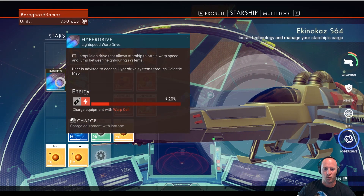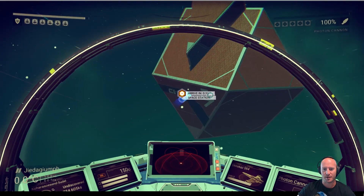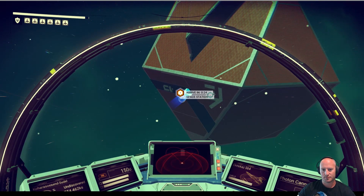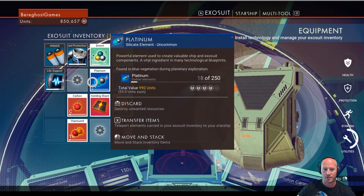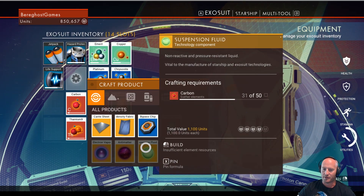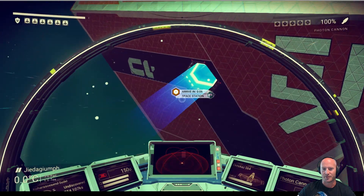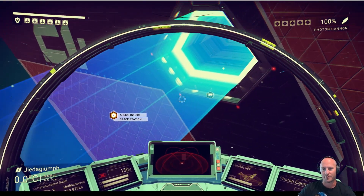I've got about one more warp left in my hyperdrive and then we might start looking into a new ship. Maybe what I should start looking into is crafting what we need. I don't have enough carbon to craft a suspension fluid, and I don't have enough zinc either, so we're gonna have to stop on some planets and get zinc and carbon to craft another warp cell.